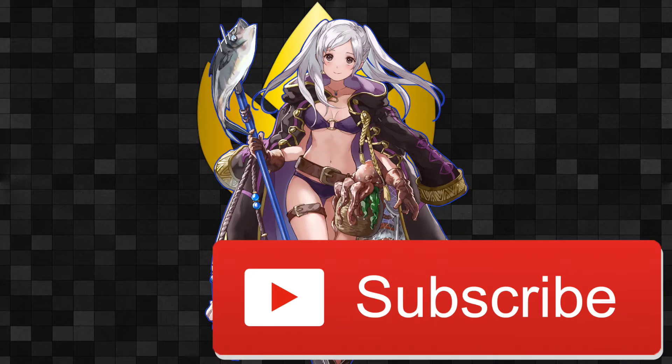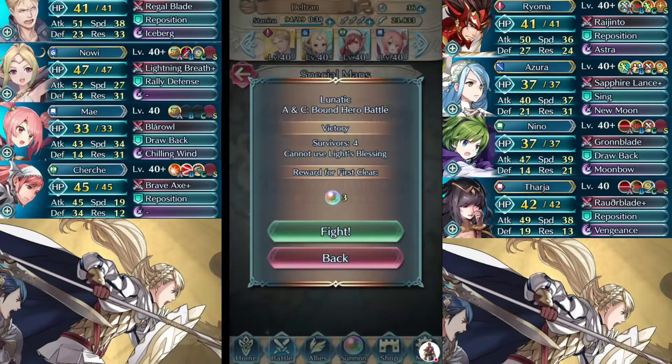Greetings and salutations. My name is Deltran doing Fire Emblem Heroes. We're taking a look at the Alm and Celica bond battle available in Lunatic and also in Infernal. We're going to look at two different tactics you can use in Lunatic to beat this map. So let's take a look at this.